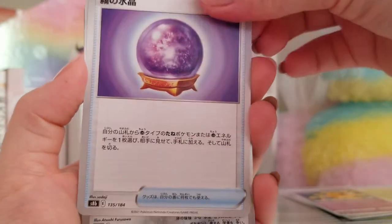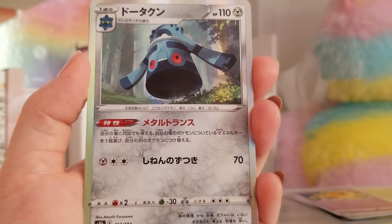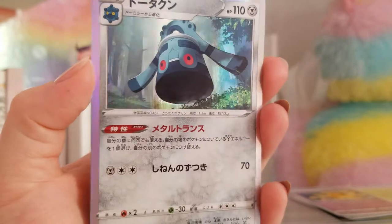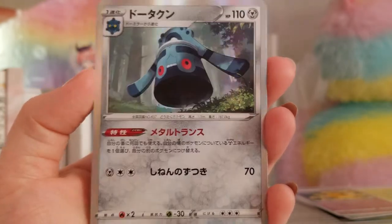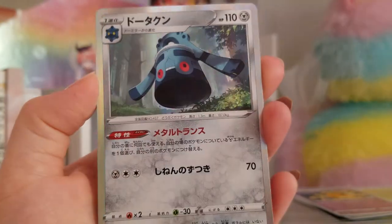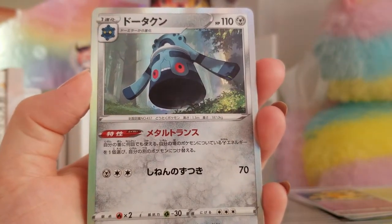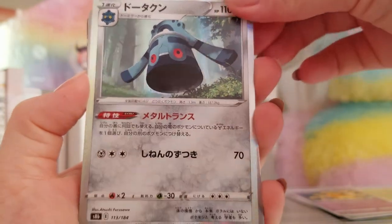And a Fog Crystal — great for Psychic decks. Bronzong! This Bronzong is really cool, by Atsushi Furusawa. Metal Transfer Ability — must-have for a Metal deck. He is in my deck. And I really want the character rare of Bronzong. It's the prettiest bench sitter you've ever seen.